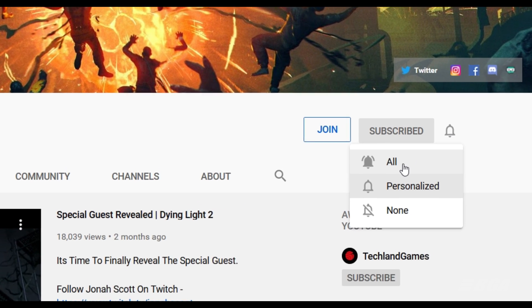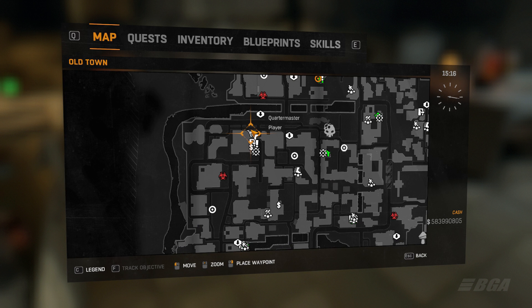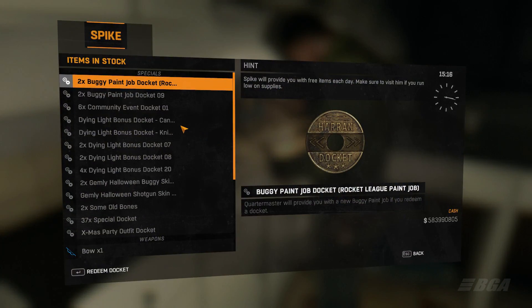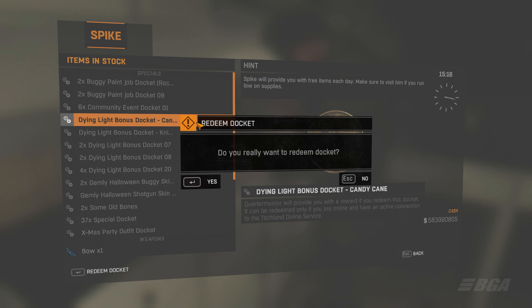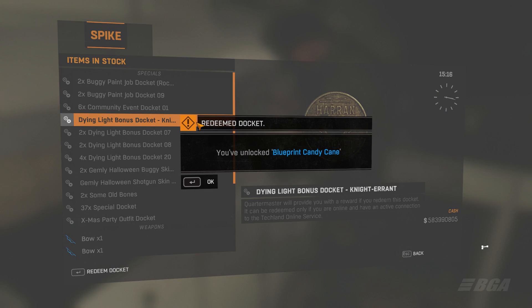Now, coming back to the video — in order to redeem your rewards you will have to look for a Quantum Master in a safe zone. You'll see a shopping cart logo on the map; that's where you need to go. Talk to the guy and look for a Dying Light bonus docket called Candy Cane, click on it and redeem it. Once done, you will unlock a blueprint for the Candy Cane weapon.